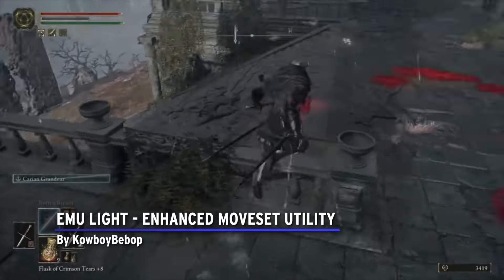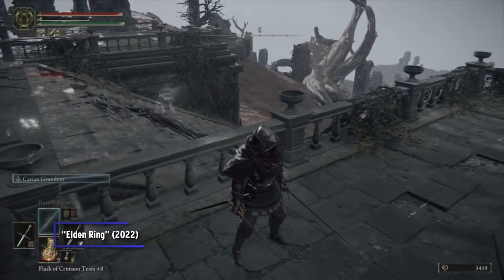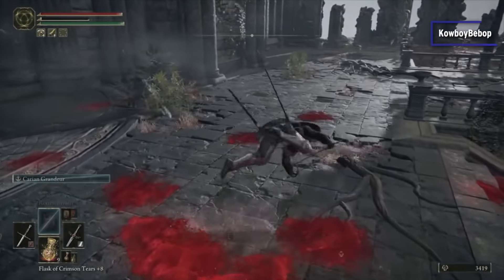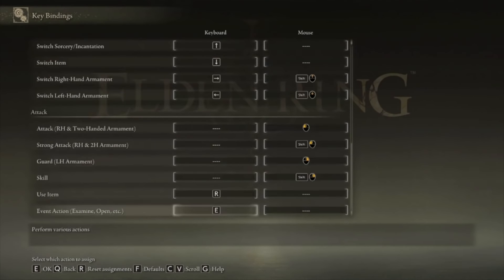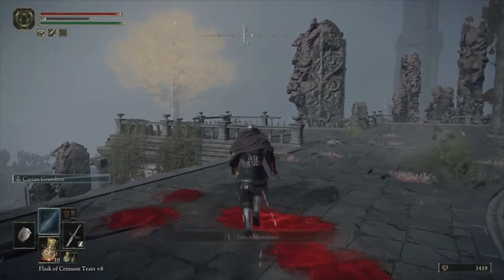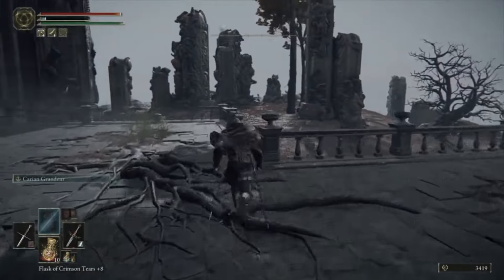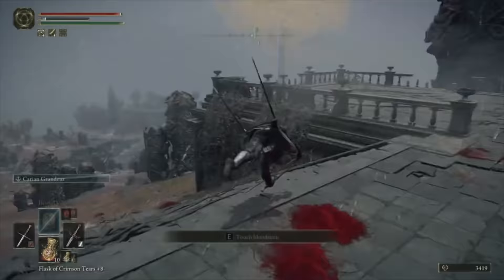EMU Light Enhanced Moveset Utility by Cowboy Bebop. Though Elden Ring did release on PC, there are some areas where it's clear that FromSoftware was prioritizing consoles — or at the very least, controllers over keyboard and mouse. If you want to use a keyboard and mouse, this mod gives players significantly more control and customization options, including adding a pause key and, a godsend, a dedicated roll key. In the unmodded game, rolling is triggered by releasing the button rather than pressing it, adding needless input delay. This mod removes that artificial lag and gives you greater command of hotkeys for consumables.